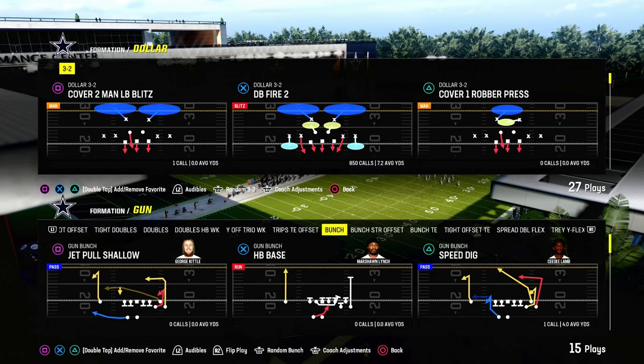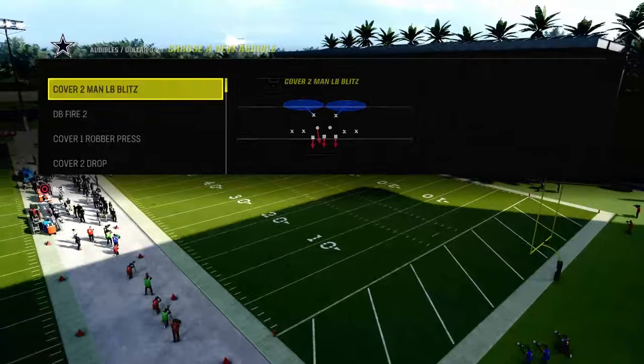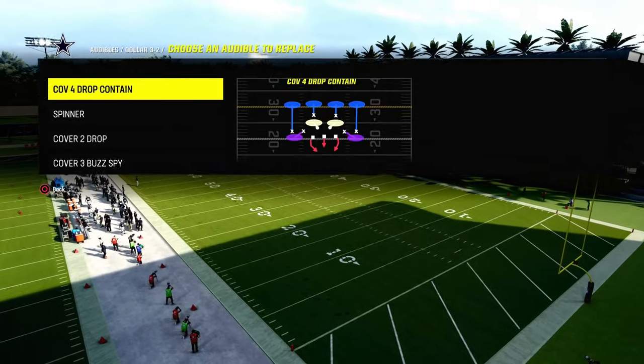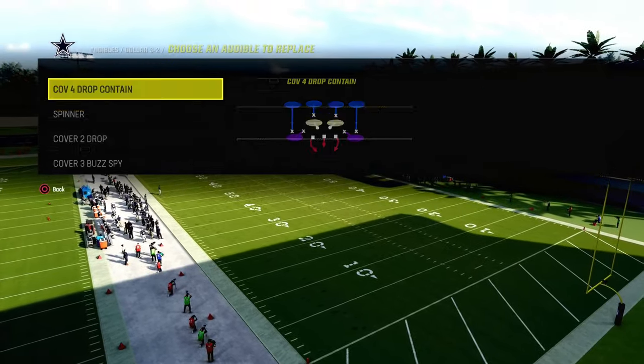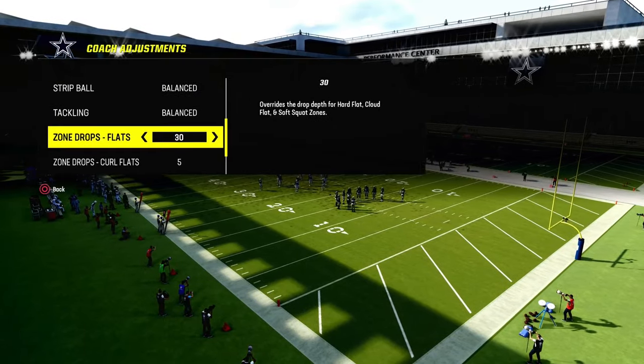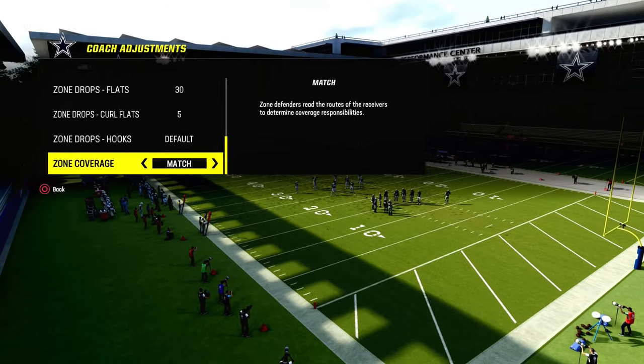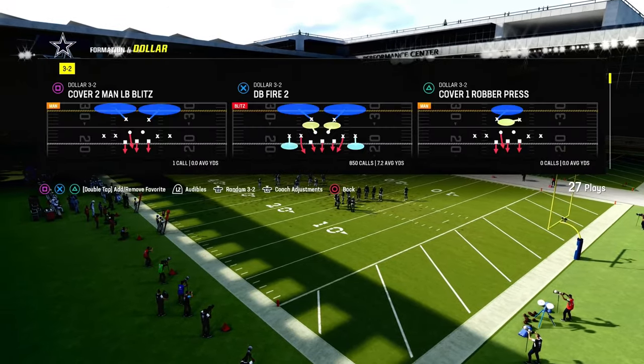So why is Dollar the best defense post-patch? Essentially we're going to be running a defense in between DB Fire 2 and Cover 4 Drop Contain. Our coaching adjustments are going to be as follows: flats on 30, curl flats on 5, zone coverage on match, and baseline on.